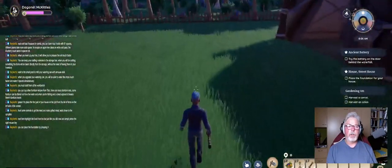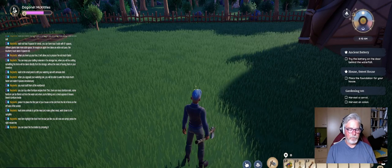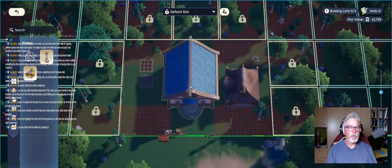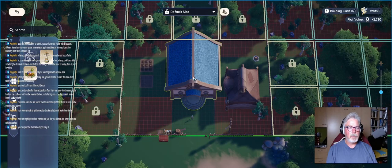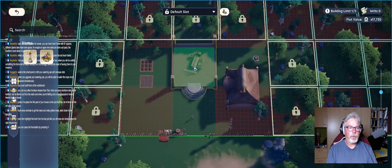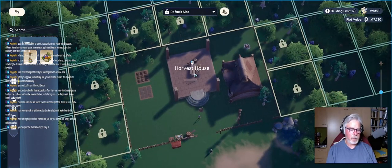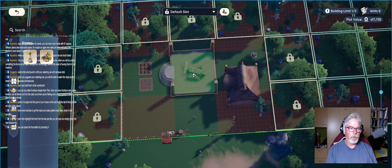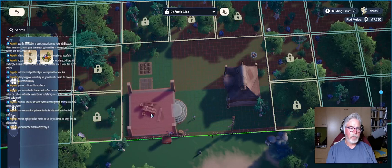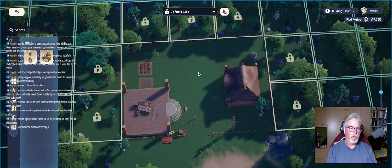My stuff is growing. Now I need to put the foundation down. Harvest house. Let's see if I can put it there. Maybe I want to rotate it. Nope, I didn't want to rotate that. Backyard — but I've got plants in the way. We're going to leave it there, I think.